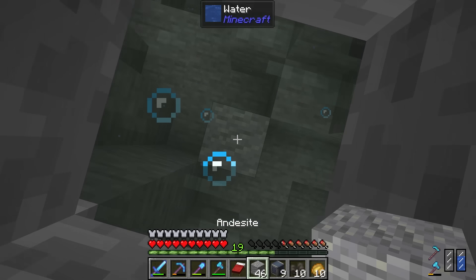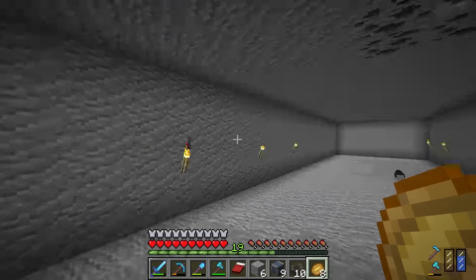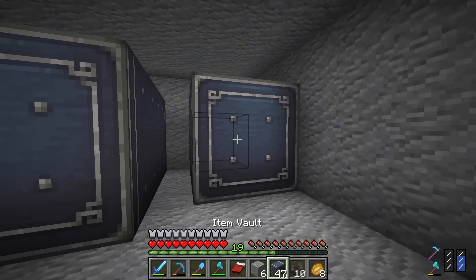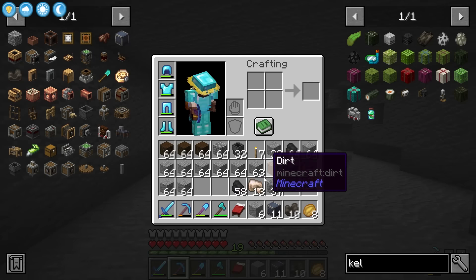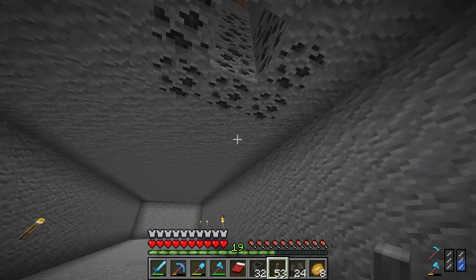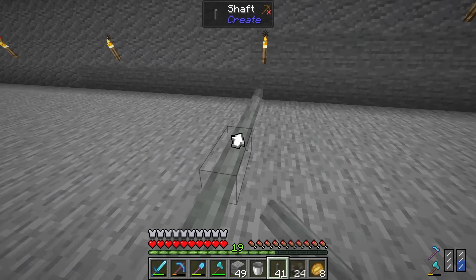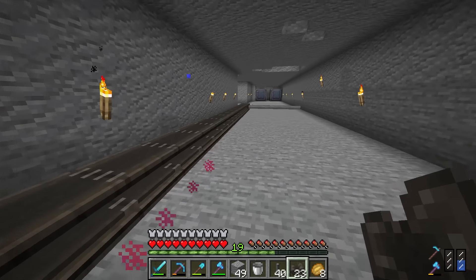Items falling out of the ceiling means we need a series of belts down here to catch them and bring them along to the item vaults, which will be lined up against the wall. Starting from the furthest drop-off point — bricks — we run conveyor belts along, powered by water wheels. Each belt section catches items from the chutes above.